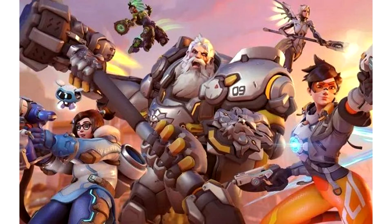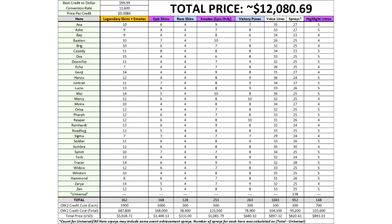It turned out to be not just a lot, but an enormous amount. On average, characters have 10–12 legendary looks, 4–6 epic looks, 7–9 emotions, 8–9 winning poses, more than 3 dozen replicas, 25–28 graffiti, and 4–5 animations of the best moment of the match.